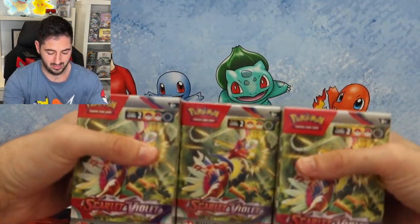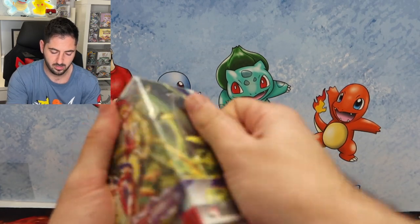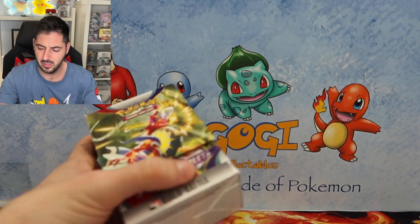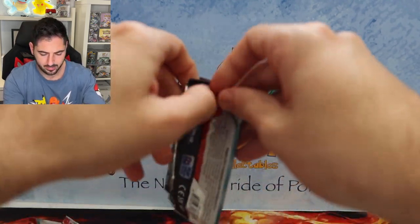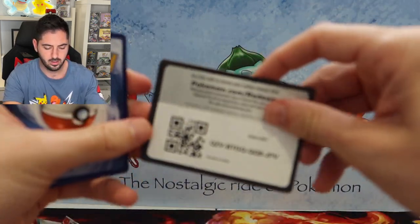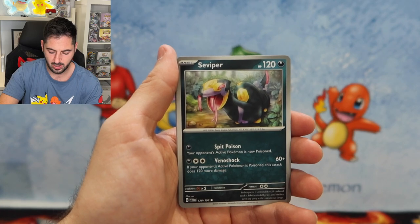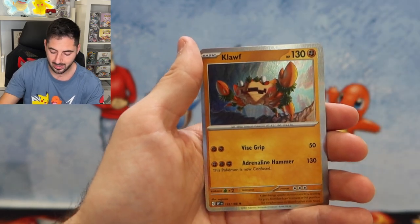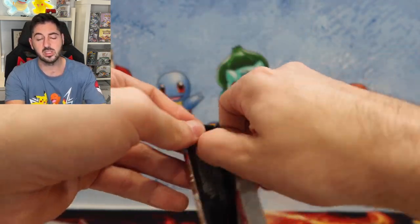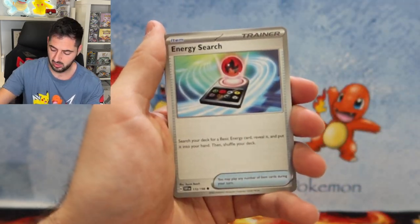We've got three to choose from. Another Pawmot — what? Code card, energy, Flittle, Seviper, Houndoom, Ceetodal, Hypno, Beachcourt, Sandaconda, Ultra Ball, Go Goat, and a Claw. I think these build and battles is all about hitting the gold cards. So if you are chasing the set, I recommend getting these build and battles to open and just go for gold basically.